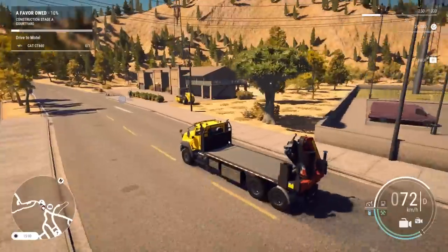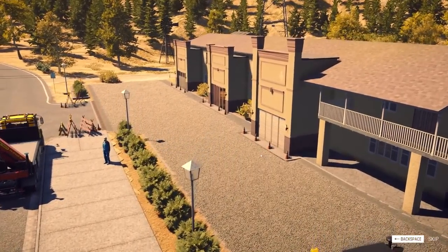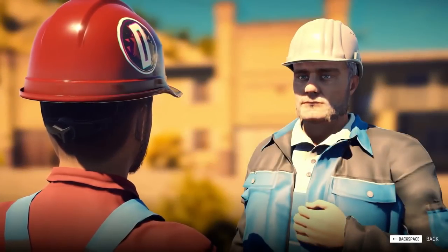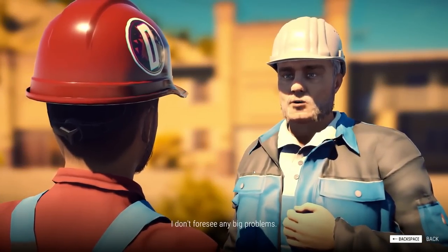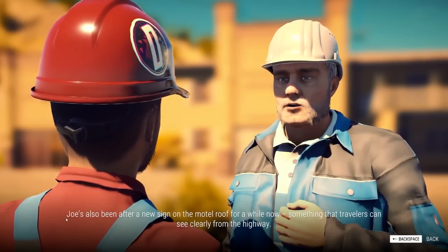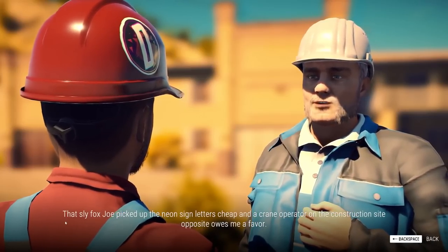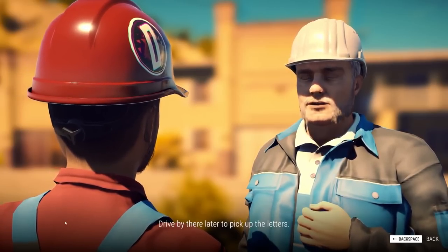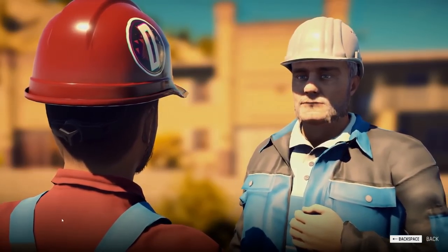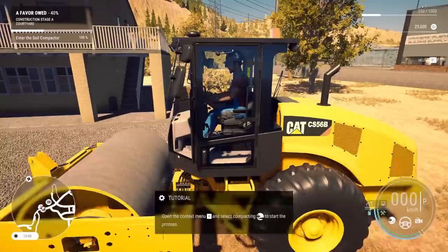I've used a big crane so I got to assume this shouldn't be too bad. I probably should have listened to what I'm doing. Do you have like teleportation powers? Can you put down your hand for once? It's weird. I don't foresee any big problems. Joe's also been after a new sign on the motel roof — something that travelers can see clearly from the highway. There's a hotel in town that's about to be torn down, and a crane operator on the construction site opposite owes Hape a favor. First, let's take care of the forecourt — there's a roller ready, so get in and start compacting. This is exciting; I was hoping I could do the paving, but compacting is cool. This kind of shows how much stuff is going to be in this game.